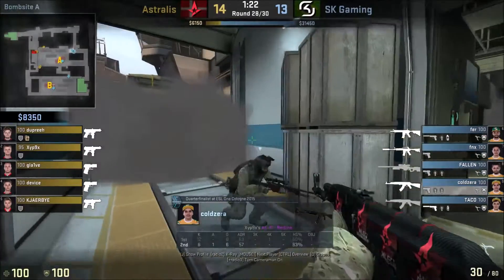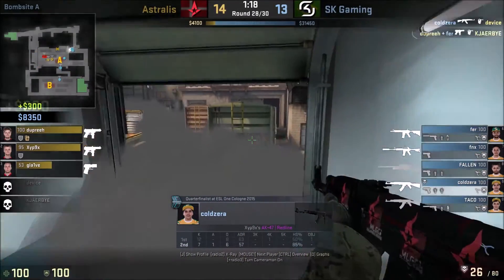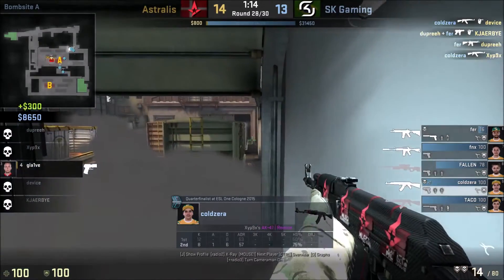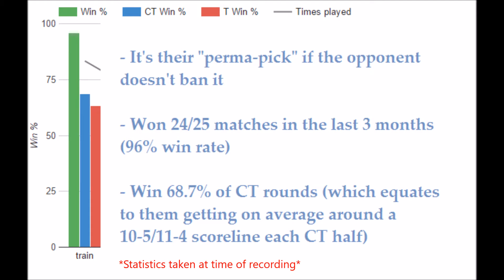In this video we're going to be looking at how SK Gaming are so dominant on the CT side of Train, and the sort of things they do to enable them to win so many rounds and games. First, looking at the statistics: they've won 24 out of 25 of the last matches in the last three months, which is very dominant. They also win 68.7% of CT rounds, which equates to about a 10-5 or 11-4 scoreline at half-time.